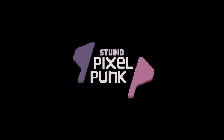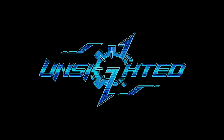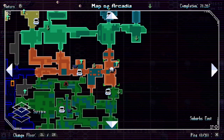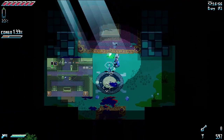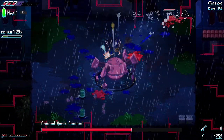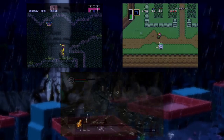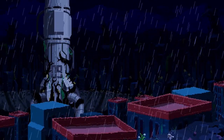Studio Pixelpunk took direct inspiration from titles like The Legend of Zelda, Metroid, and Dark Souls when creating Unsighted. It takes the expansive, interconnected world of a Metroid game, the deep dungeon dives with the puzzles and secrets of a Zelda game, and the difficulty and combat management of a Dark Souls game. Unsighted is a graceful fusion of each gameplay style, while adding its own distinct story, world, and mechanics.